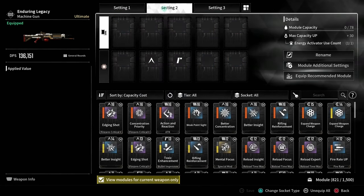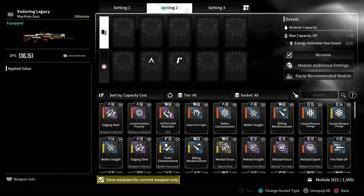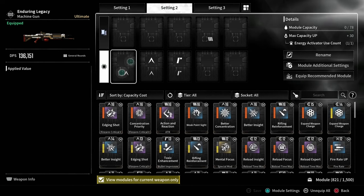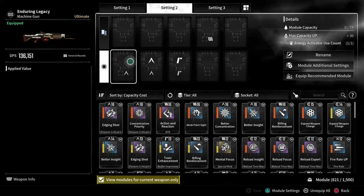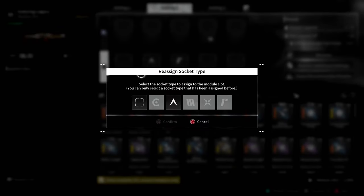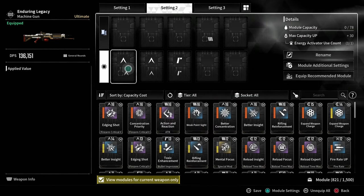Now, if you go to the other settings, you will see that none of those module slots are there. If we come back down here and select this area, you will see the Almadine slot is actually there and it's very simple to add. By selecting the module slot, all you have to do is select it and confirm, and now it's an Almadine slot.